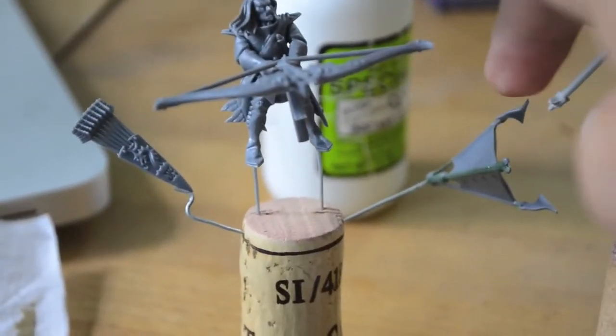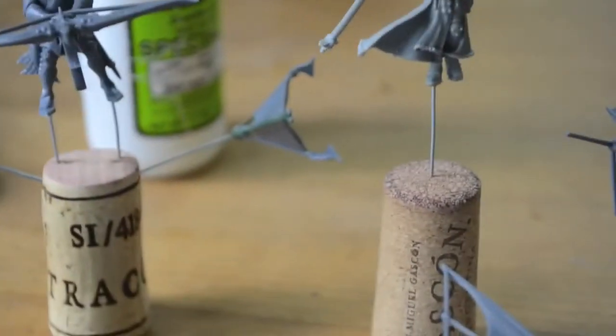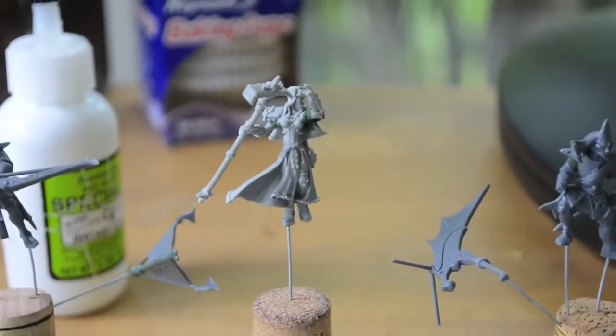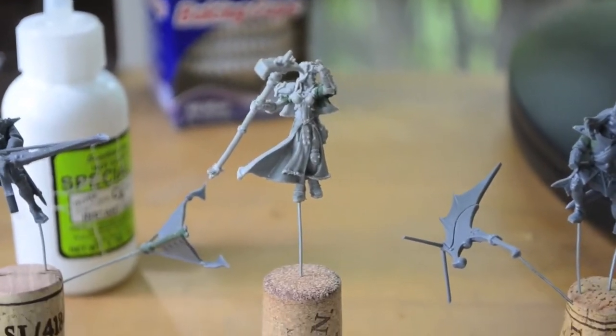And this is the front piece to attach the chariot to the roc. And this little lady is Commander Sorsha, that I'm painting up for Blackblade.